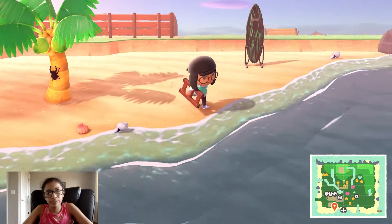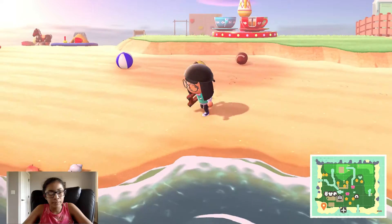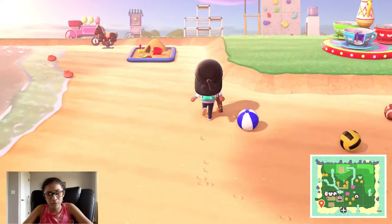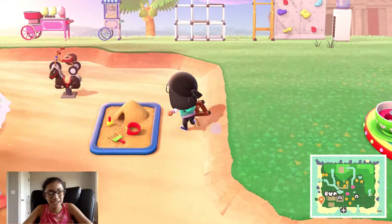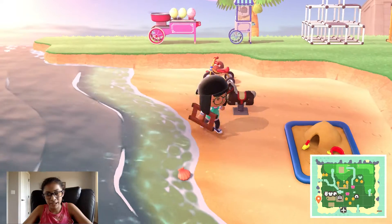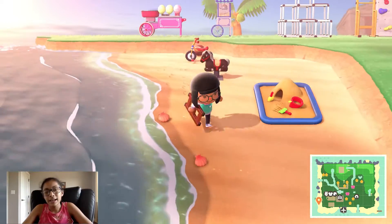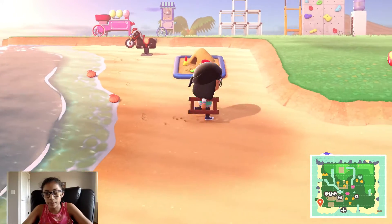Right here I have a surfboard, some coconut trees, beach balls, a volleyball, and two footballs. I have a sand pit and a horse thing — you can click A and it moves, which is creepy. And I have a red tricycle.